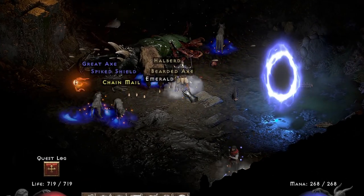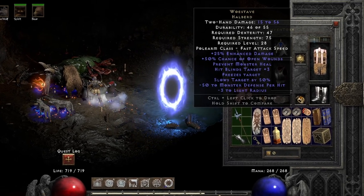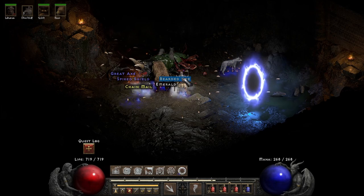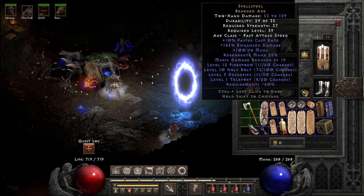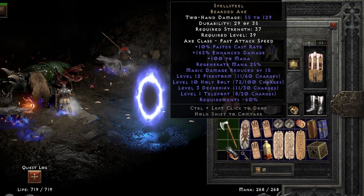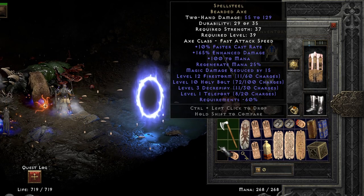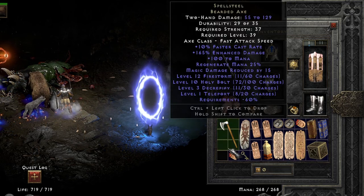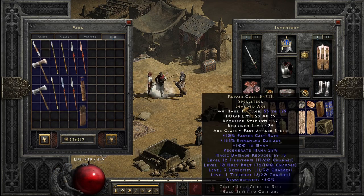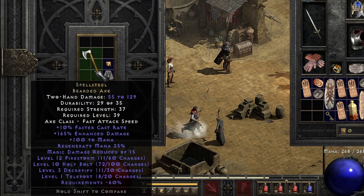Well, what do we have here? Let's check out Woe Stave Hellbeard, which has some very notable affixes: open wounds, prevents monster heal, blinds, freezes, slows target, and minus 50 enemy defense per hit — granted the damage is a bit lacking. I've actually never found the unique bearded axe before, so my eyebrows are raised. Spell Steal — this is interesting. An axe designed with casting in mind, I guess for a paladin or maybe an elemental druid: caster rate, great enhanced damage, plus 100 mana, mana regen, and magic damage reduction. Firestorm might be a bit useless at this point without synergies, but Holy Bolt, Decrepify, and most certainly Teleport are quite welcomed. Quick tip to not bankrupt yourself: take an Ort rune and any chipped gem with your weapon into the cube to instantly repair and recharge that item.